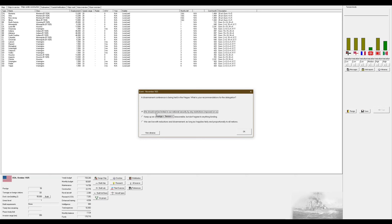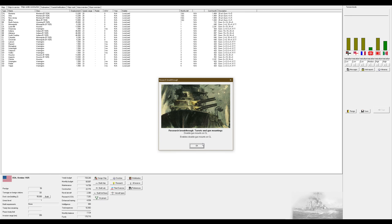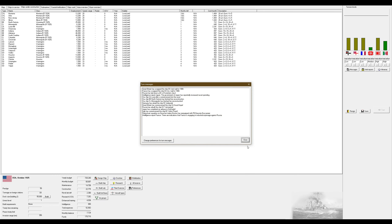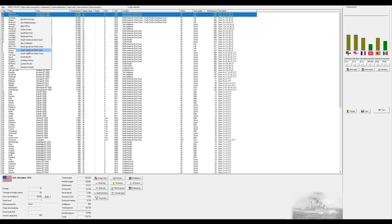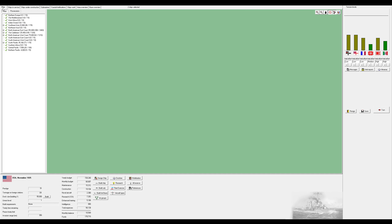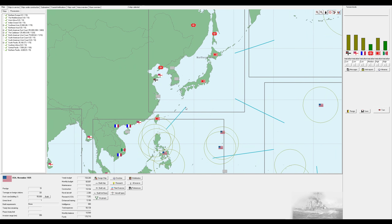We should not be limited in our national security by any restrictions imposed on us. We've made an unexpected advancement in turrets and gun mounting for double gun mounts on light cruisers and medium AA. The two ships in the South Pacific I might send up into Northeast Asia with a squadron of other ships to potentially blockade Northeast Asia.